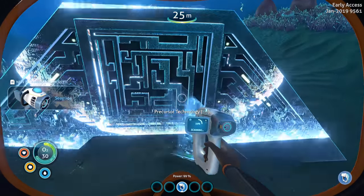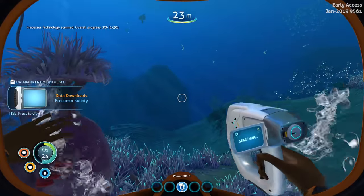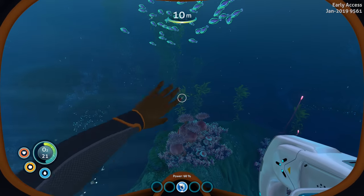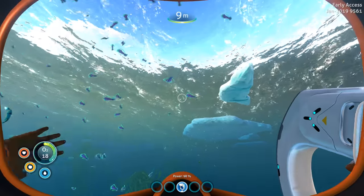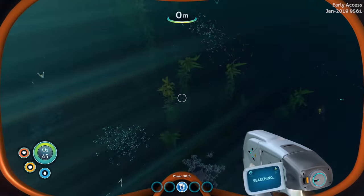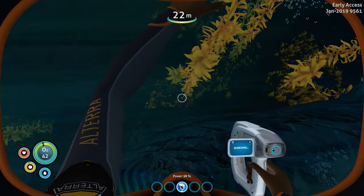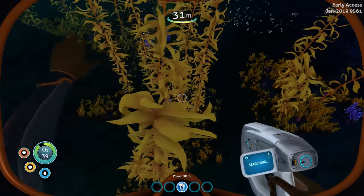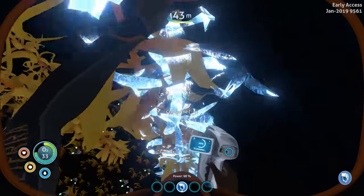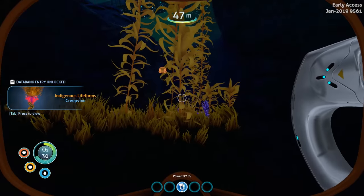Sea glide fragment acquired. That's precursor technology — ancient alien tech. We can't access that stuff just yet. There are creep vines right there. You need the seeds to make silicone rubber. We can just get the seeds without destroying the plant, so we don't have to worry about that. Now we can make the survival knife. Let me scan these creep vines just because — why not.